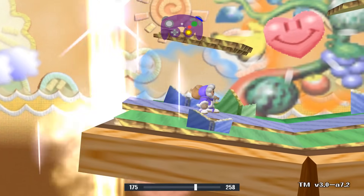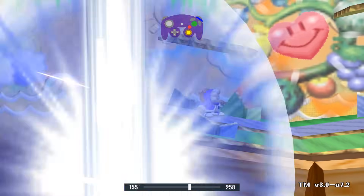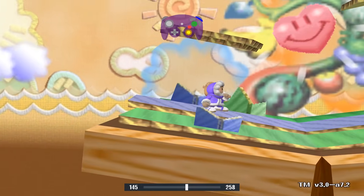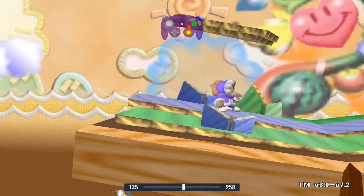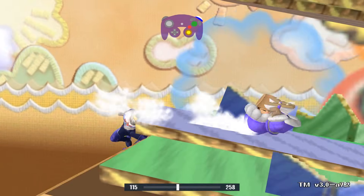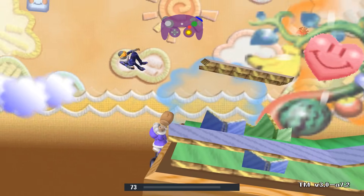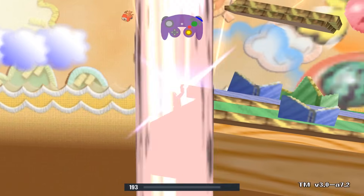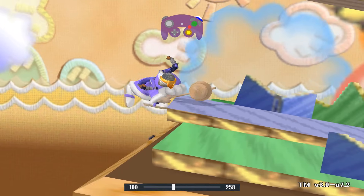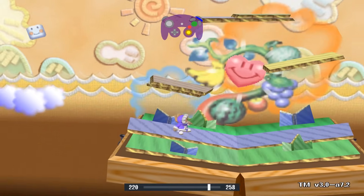Ledgehog rolling: only one person can hold the ledge, but we can actually hold the ledge while being fully invincible. Rolling from the ledge makes you invincible and still occupies the ledge at the same time. If you try to ledge hog someone without being invincible, they could just hit you off and then grab the ledge. That's why you roll from ledge — you're invincible and you occupy the ledge at the same time.